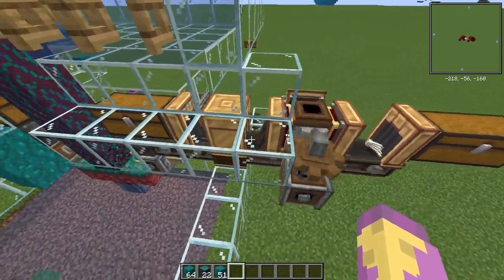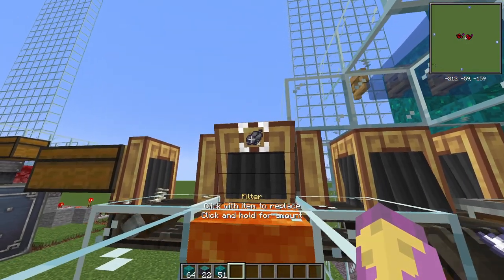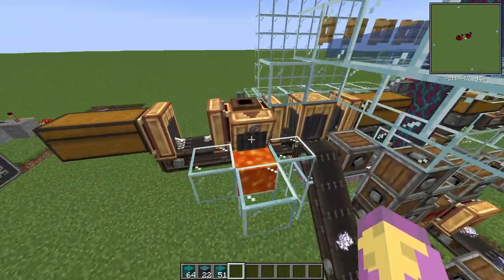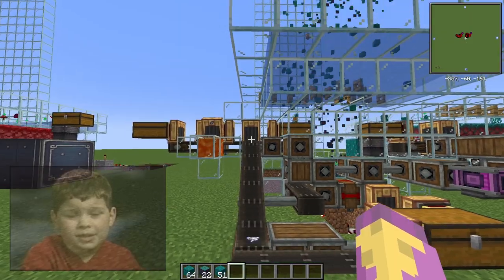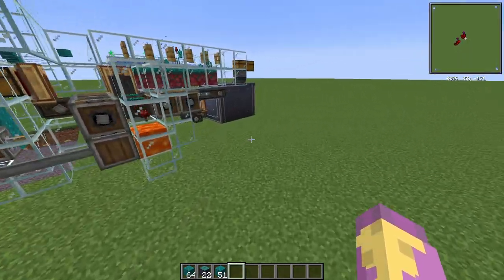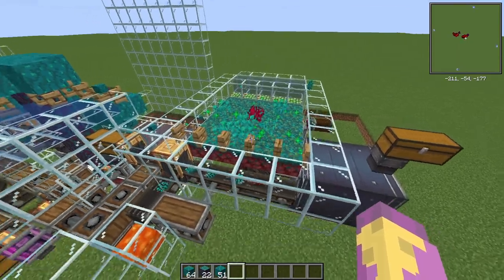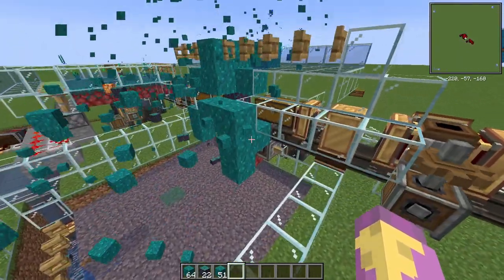Here it's actually set up to be fed with bones from a mob farm. The bones go through a millstone and the bone meal gets transported further. Just keep in mind that you're going to need to filter out any white dye, since there's a 25% chance when grinding bones to also drop white dye. You could also use another tunnel to bring bone meal over to this side, but I'd recommend keeping it separate so this part always has enough bone meal to grow the mushrooms.